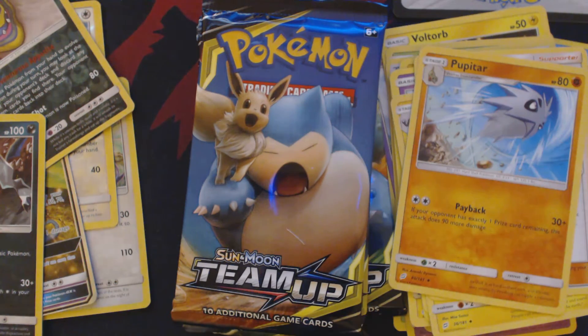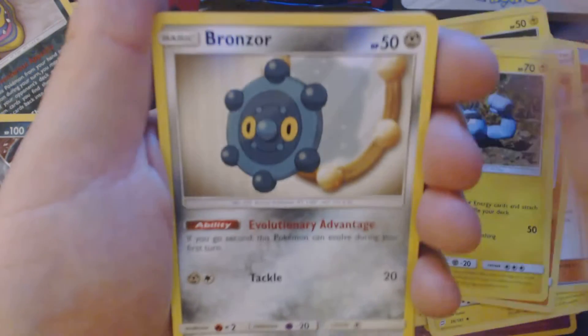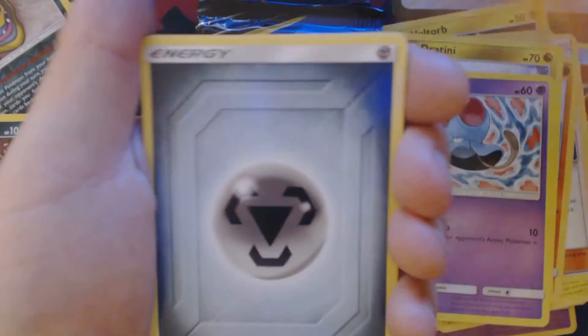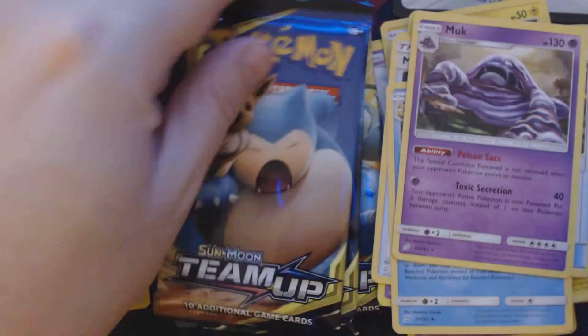Pack number five. We've got: Alolan Geodude, Bronzor, Togepi, Tentacool, Ponyta, Metal Energy, Metal Goggles, Golduck, Grass Memory, Reverse Hollow Eggs, and Muk.